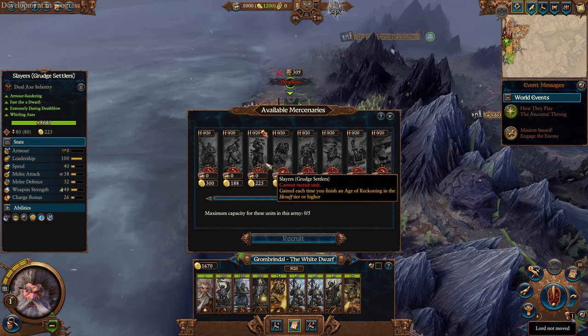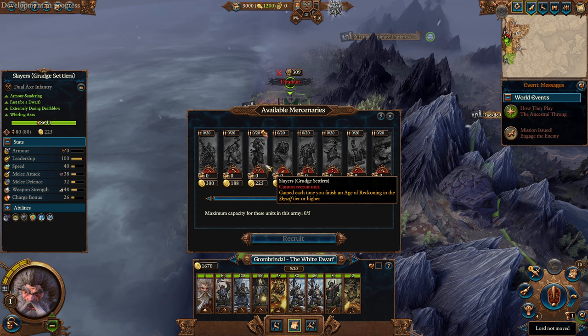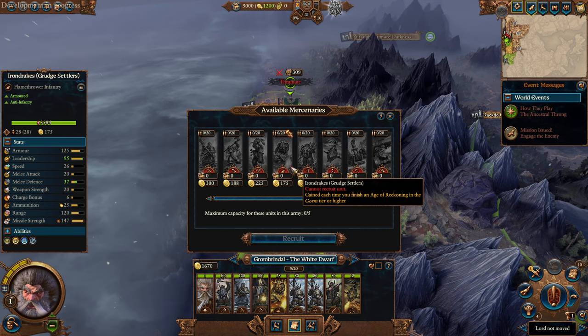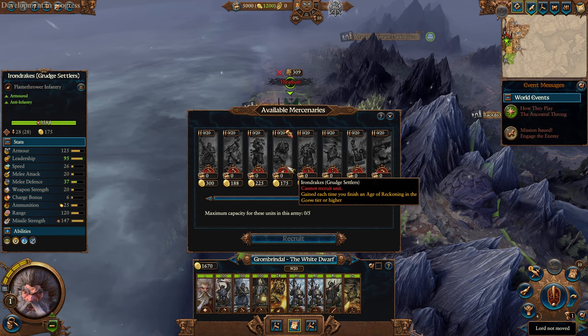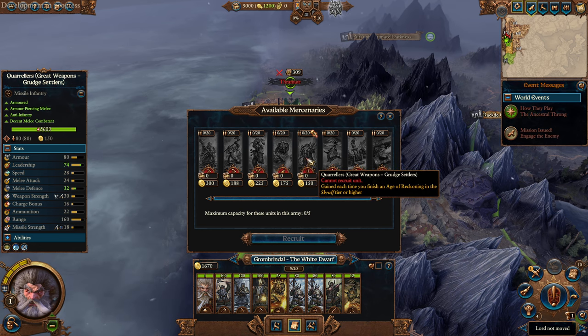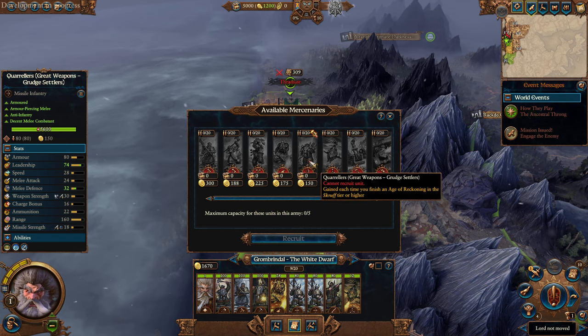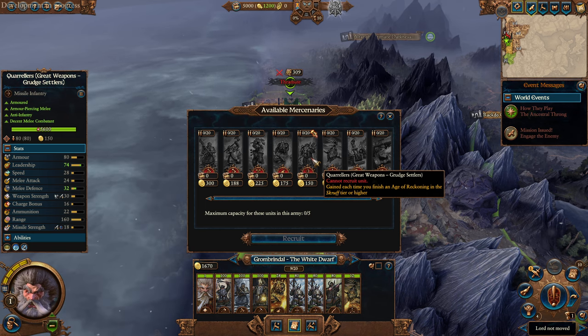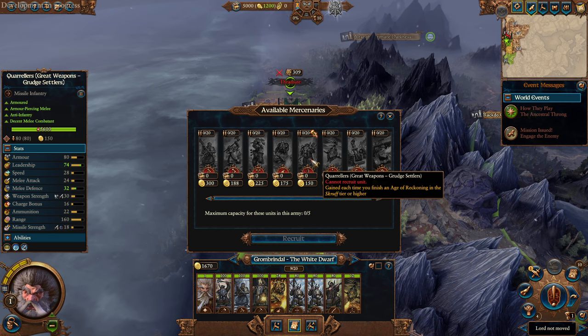We went through his faction and the changes a little bit. We are not decided on the campaign yet. Yeah, I guess you get these as rewards - you finish an Age of Reckoning and that's how you get to hire. So I don't know how many we get but we get these units.